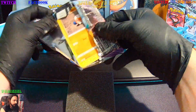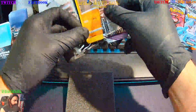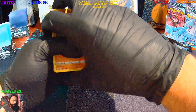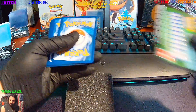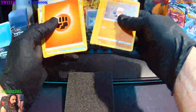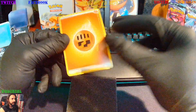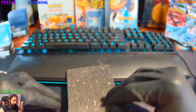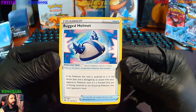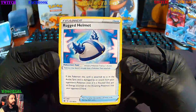We got the Chilling Reign set, let's remove that. I don't know what the others are and that's how we'd like it — one at a time. Start with our energy to the side. We get a Rugged Helmet, 152 of 198.